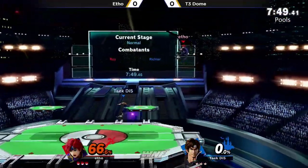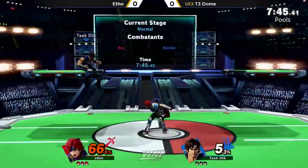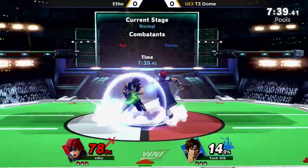It is going to be Richter, T3 Dome, quite the killer as of late — even killing out people like S2H Arrow, top players from the region. Coming out here is Etho. Richter, one of those characters severely underrepresented.